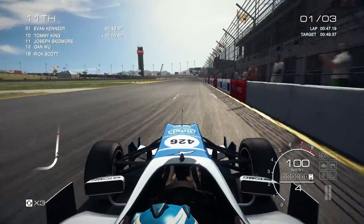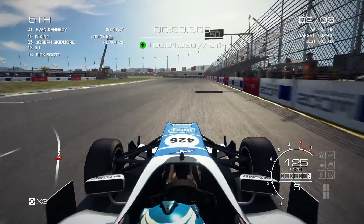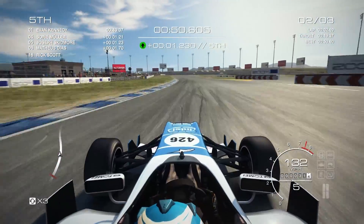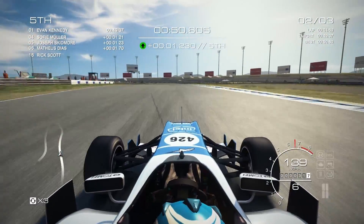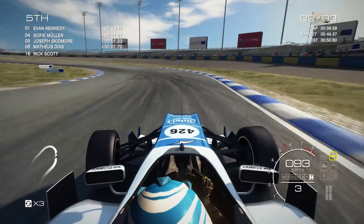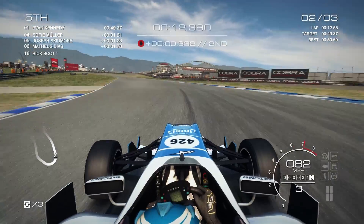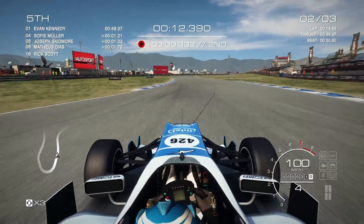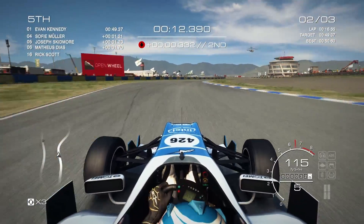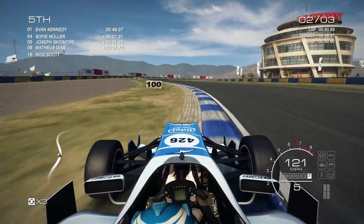Sliding through the last corner, we just missed the wall — we were so close to hitting that wall. We are in 5th after our first lap, but we can do much better than that. Braking as we run a bit wide, but I think that gives us a good exit, although we are actually slower by 3 tenths. But we can go faster through here now as long as we don't get the oversteer like we did last time.